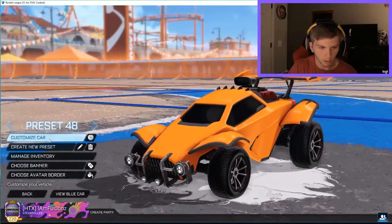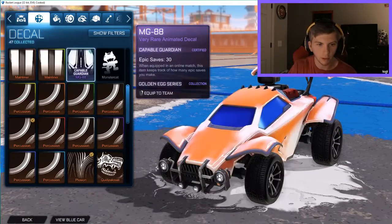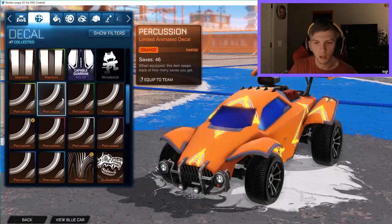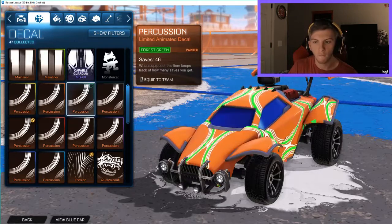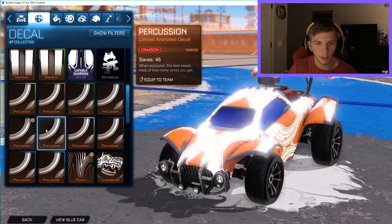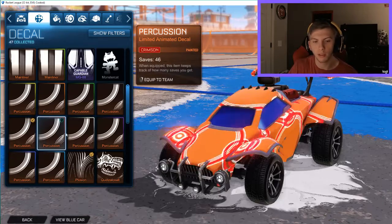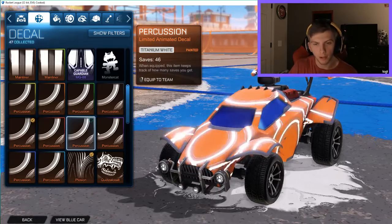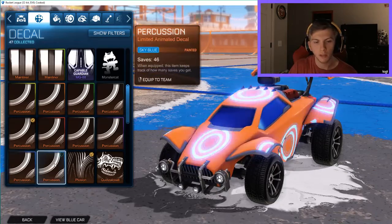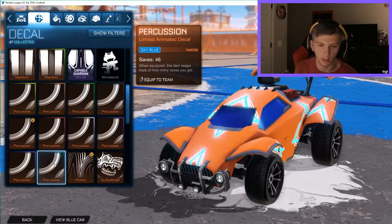I'll create a new preset to show the items easier. Now for the Percussion decal: saffron, orange, forest green, black — I like that one — the regular version, crimson, titanium white, purple, cobalt, and sky blue. I have a bunch of Percussion variants and I absolutely love this decal.